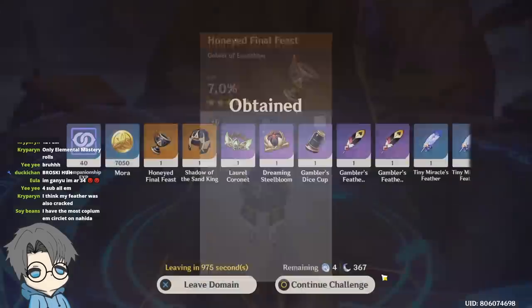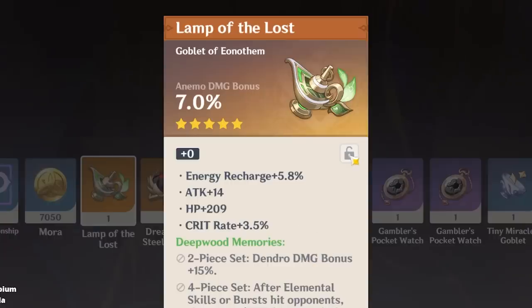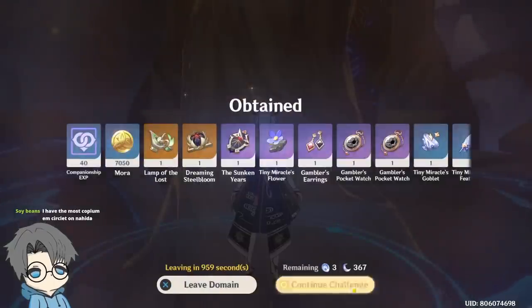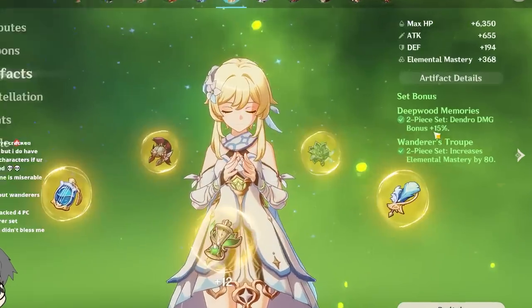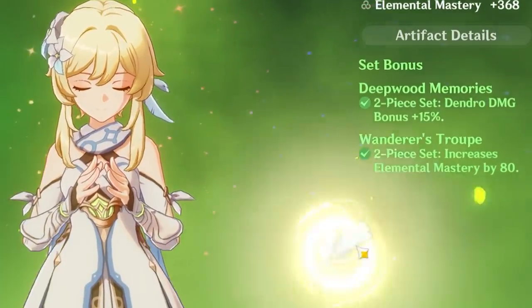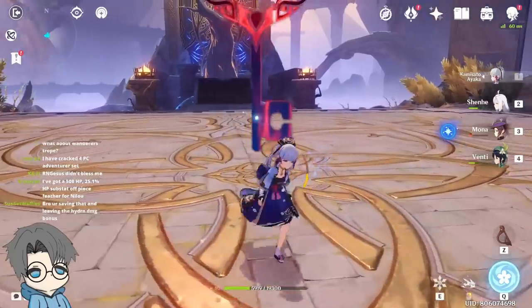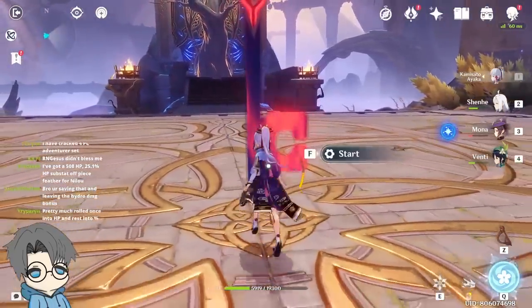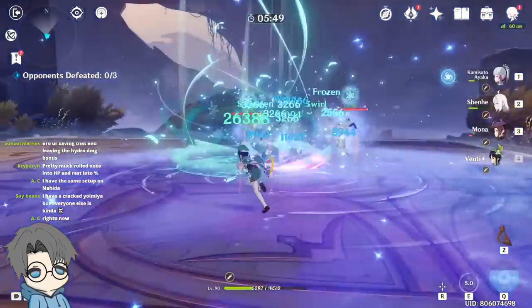Death, HP — what the hell. Animal goblet, I'll just save this. Pass. Wanderer's Troupe — the first setup I did was a two-piece Dendro with a two-piece Wanderer's, and I was dealing quite a lot of damage with the spread reaction. I think I was dealing around 30k with the spread. Lumine E at level 8 too, so the damage could definitely still go up.